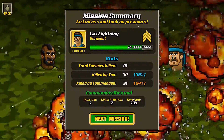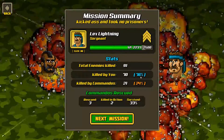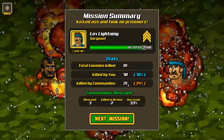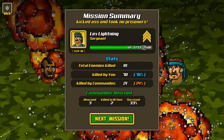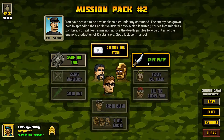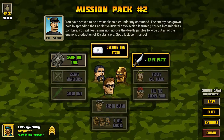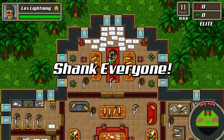Mission summary: Kicked ass and took no prisoners. We killed 91 enemies — 70 by me, Commandos killed 21. I rescued three people, two died. Poor guys. Let's do the next mission. Now we have branching — we can do Knife Party or Spank the Tank. Let's do Knife Party, let's try it out. I want to try out different missions.